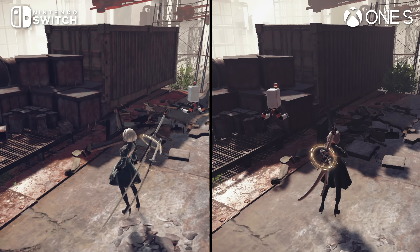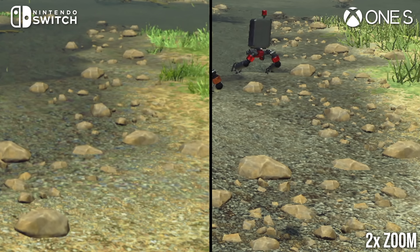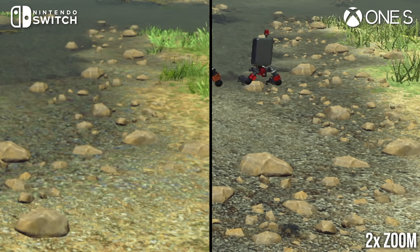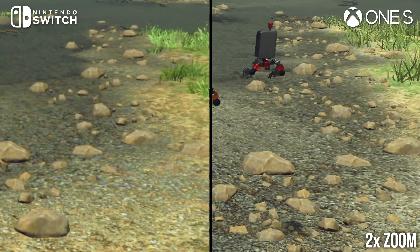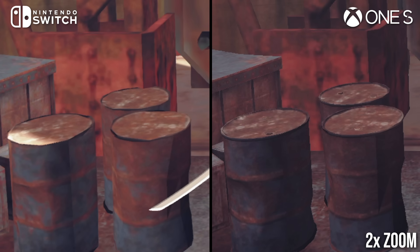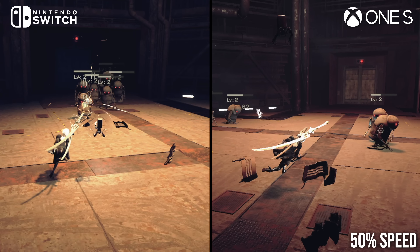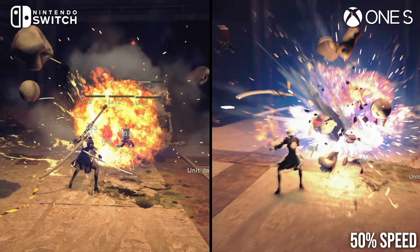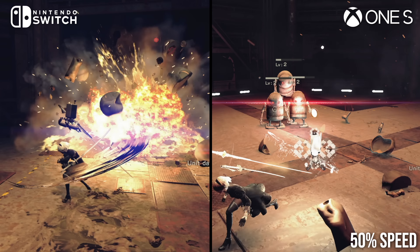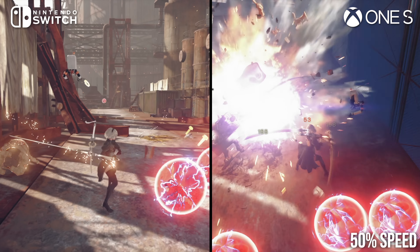Some of the geometric detail in the environments has been lost. This is occasionally quite obvious — these river rocks, for example, are much more numerous on last-gen console. Mostly, though, the downgrades are small and only really stick out in side-by-side comparisons, like less rounded barrels or blockier debris on the ground. Particle effects are modestly scaled back as well. Fewer particles are spawned during explosions, sword hits, and dodges. In the heat of combat this concession isn't too noticeable, but fights do appear a little bit less intense as a result.